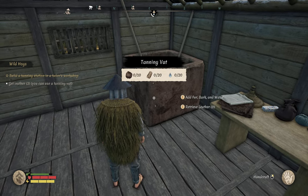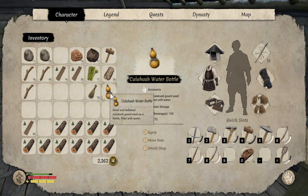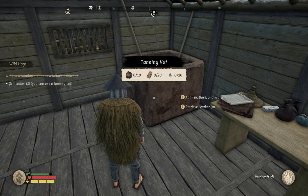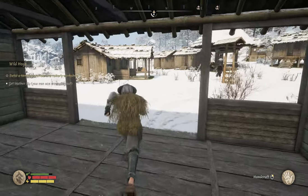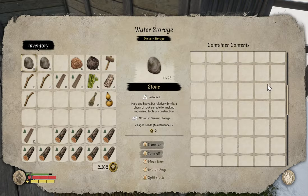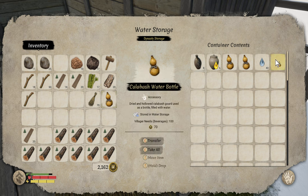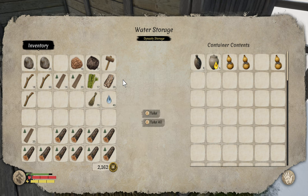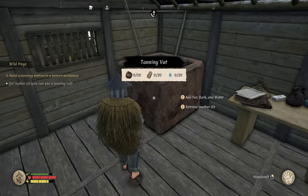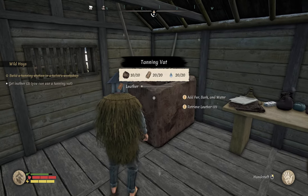Now we need to get three leather - we can use the tanning station. We need 10 fur, 20 bark, and 20 water. I'm not sure if a water bottle counts as water - it doesn't. So into our water storage, let's pop that in here. We do have some water in here. Let's pop this in and that looks like it's going to take quite a while.